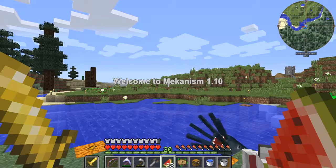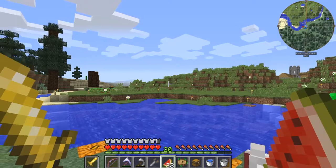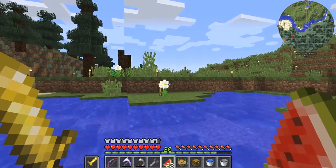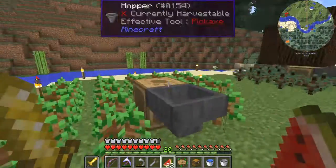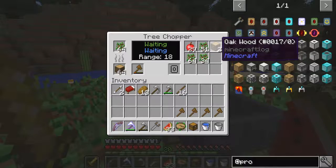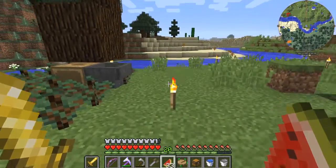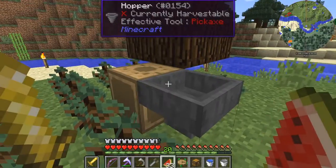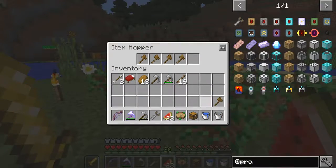Hello everybody and welcome once again. I've been doing a few things but nothing really to do with mechanism — just a little bit of progressive automation. I've set up two tree farms here, so we're getting a reasonable amount of wood. The axes are actually being fed in from here, so I made some more axes. We're getting plenty of wood, and a reasonable number of saplings. Let's fill up these two hoppers so I don't have to come back.